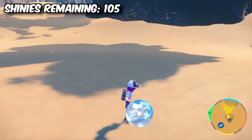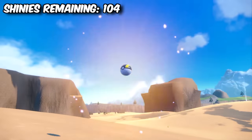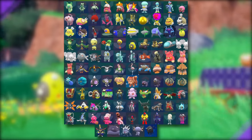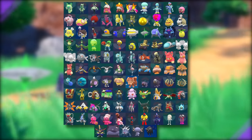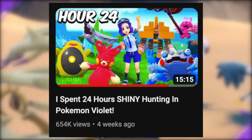Jumping right into the action, I started hunting for a Shiny Capsikid and managed to get him in roughly two and a half hours. That's actually much longer than average for being in an outbreak with the Shiny charm, but totally worth it because his Shiny makes him look like a baby chicken with a cracked egg on his head. I actually did a 24-hour Shiny hunting video recently which did absolutely amazing, thank you all so much.